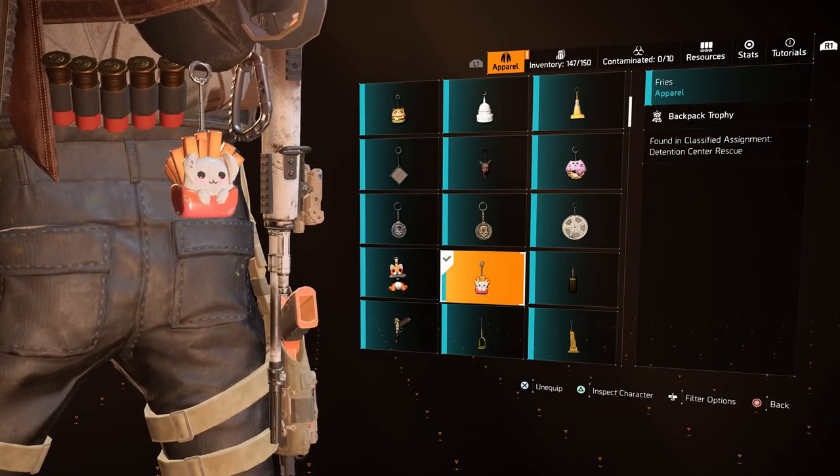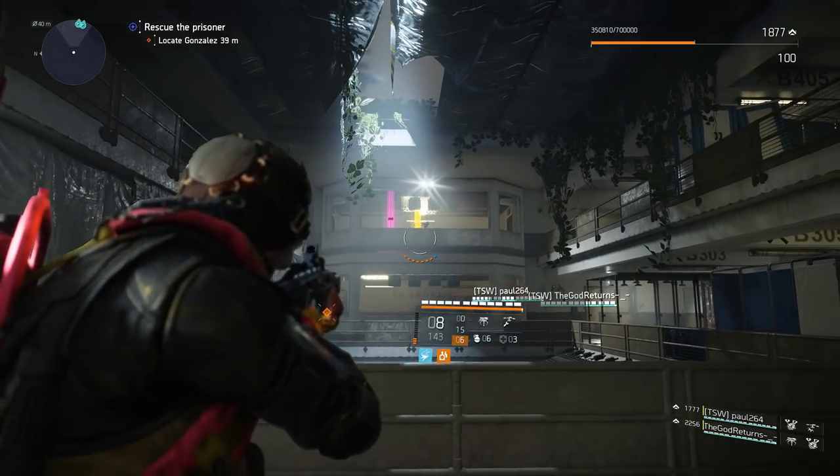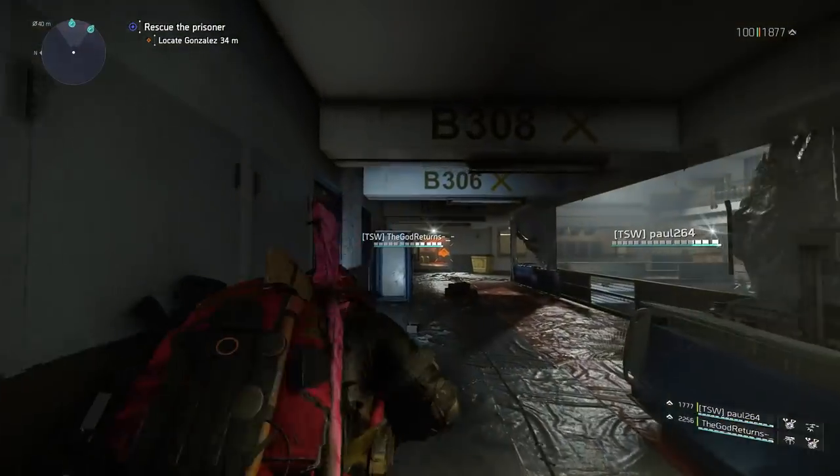The Fry's Trophy can be found during the Detention Centre Rescue Classified Assignment. Continue through the assignment until you reach a part where an enemy is shooting you on a machine gun from the window. From here, just follow the route shown to the trophy.